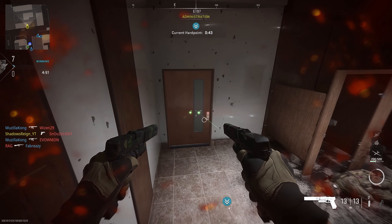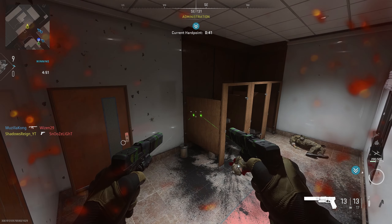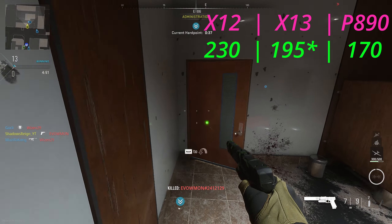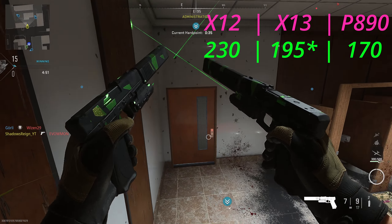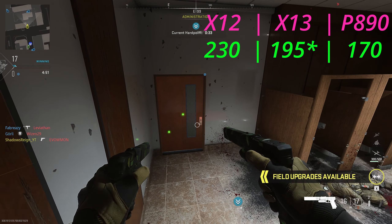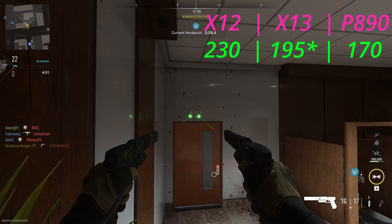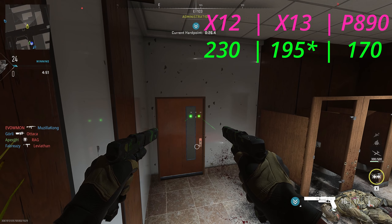The time to kill on the X-12 is going to be 230 milliseconds. The X-13 Auto is going to come in at a whopping 195, and the P-890 is going to come in at an absolutely head-boggling 170. However, there is a caveat to that, and that is the range.